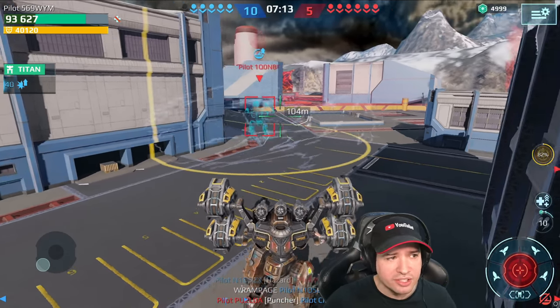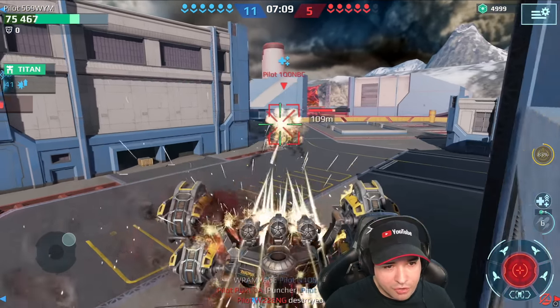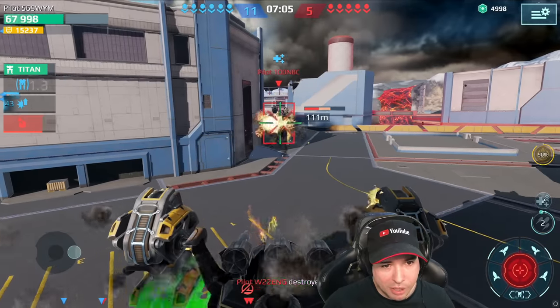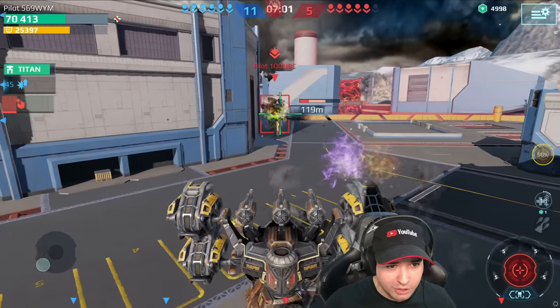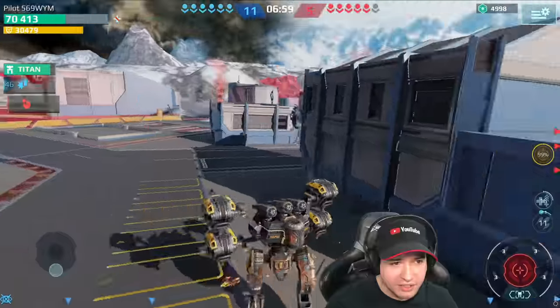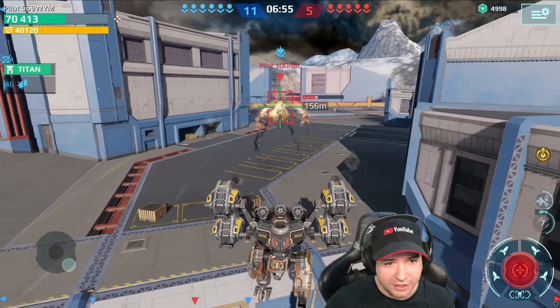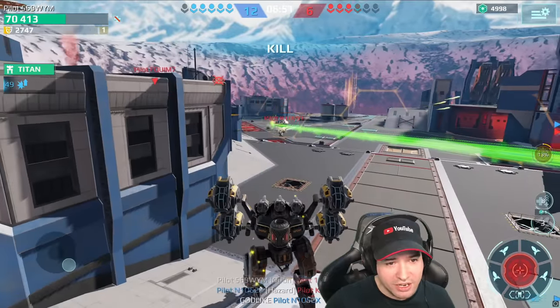I just disabled your ability — you shouldn't be able to walk around. I need to heal up. Come on, disabling his ability. He's going to get the next ability charge any second, but I have my full energy shield back, and I can airstrike him. Nice job — airstrike. Very good.